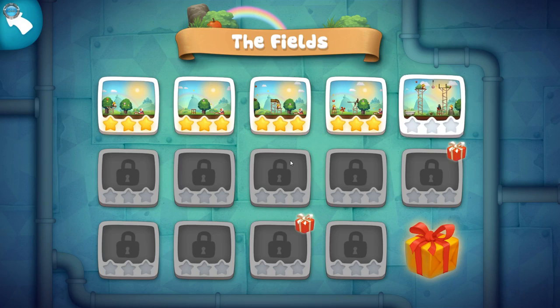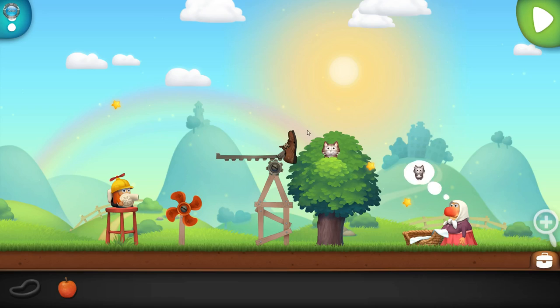Let's just start with the fields. As you can see, let's start with this level because I know what I'm doing. The goal here is this is grandma with the big nose and she wants the cat. The cat definitely does not want grandma, but you're gonna force the cat down this thing here so grandma will be happy.